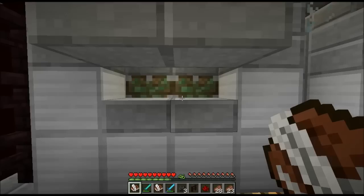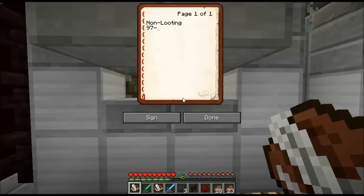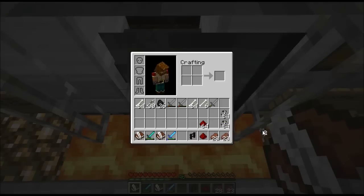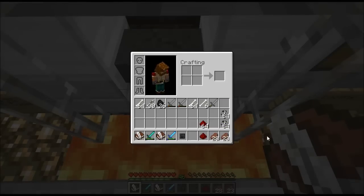There we go. So we got a total of two Wither Skulls because I had one to begin with. I will just update that in the book, and then get rid of everything and reset my inventory.